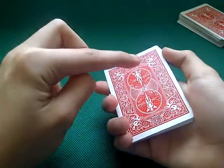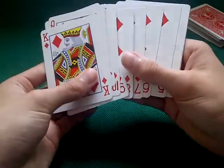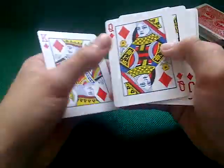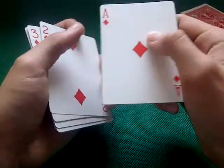Now, if I did this correctly, all the cards should be in order. King, Queen, Jack, 10, 9, 8, 7, 6, 5, 4, 3, 2, Ace.